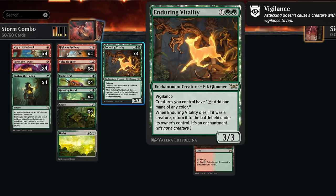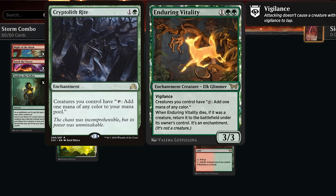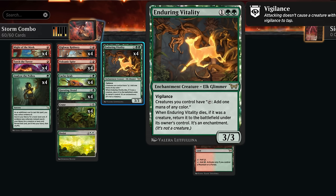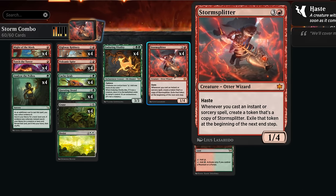Enduring Vitality is a three-mana 3/3 enchantment creature with vigilance. It says creatures we control can tap to add one mana of any color, similar to a Cryptolith. It's also one of those enduring glimmers — when it dies, if it was a creature, we get to return it into play as an enchantment. It will still have that ability letting our creatures tap to add one mana of any color. The curve is simple: turn three play Enduring Vitality, turn four play Storm Splitter.